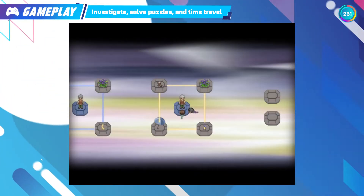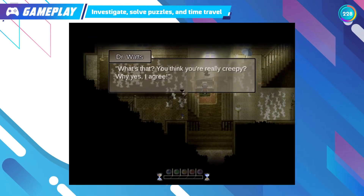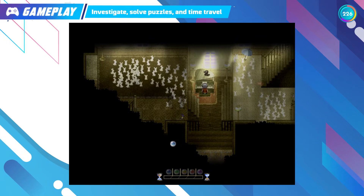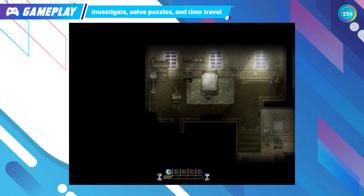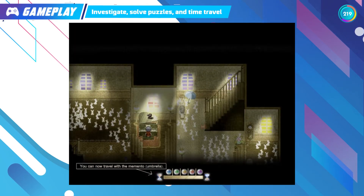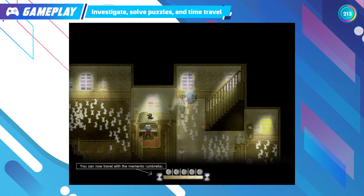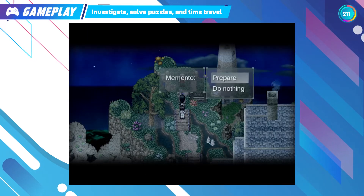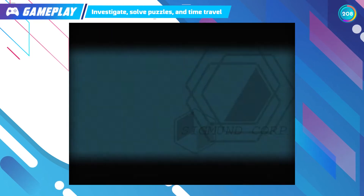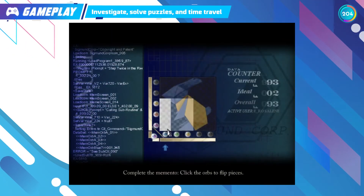Puzzle solving is one of the main gameplay elements in To the Moon. There are two kinds of puzzles. One is to find items relating to Johnny's memories to create memory links between that item and his memories from the past. The other is picture puzzles from Memento in his memory — you will have to use orbs to rearrange pieces into a complete picture so you can travel to the next memory.